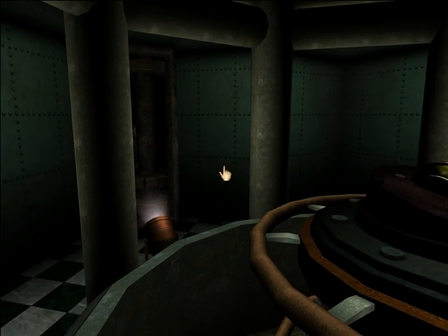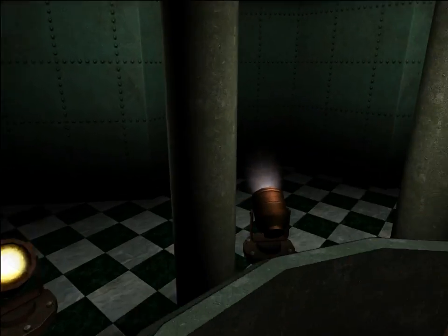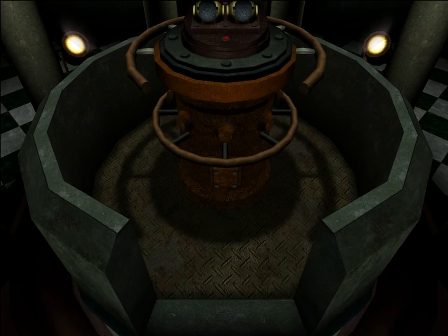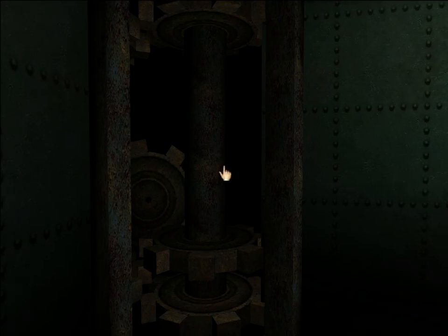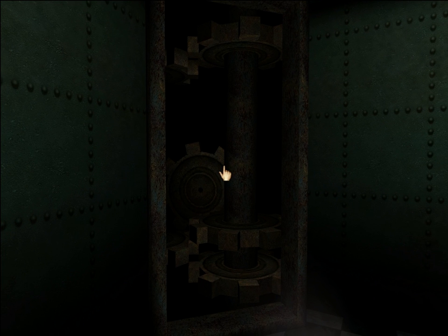I think it's kind of interesting that there is actually clipping on top of the elevator because we're not even really supposed to be standing up here. Either way, we get access to this and the game works the same as it always did. There really isn't anything else to see up here — well, except the gears back here. It looks like all we have to do is break the clipping and we can play around with them, but it turns out the gears are an illusion. To see this, we're going to have to look at it from the other side of the wall.